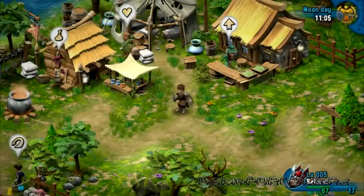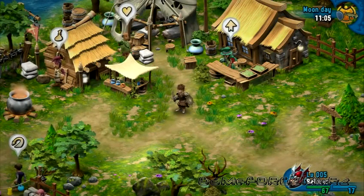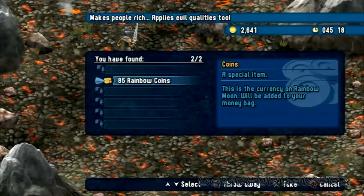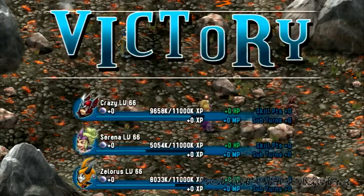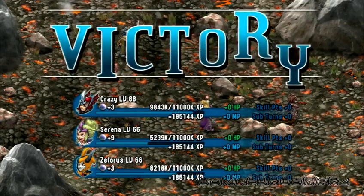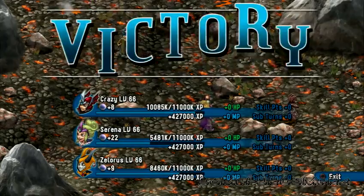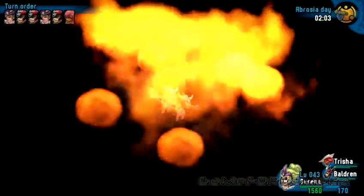Early on in the game, you begin with Baldrin, the main hero of our story. He's a well-balanced melee fighter and will receive a healthy mix of offensive and supporting skills throughout the game. By defeating enemies in battle, you will gain experience points, level up, and receive rainbow pearls and other rewards that will eventually help you make your characters stronger. I'm going to tell you more about this a little later on, but let's keep our focus on the battle system for now.